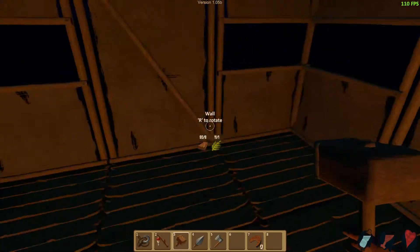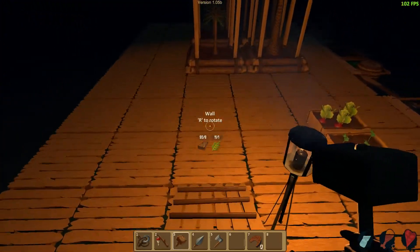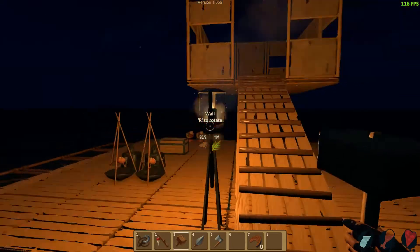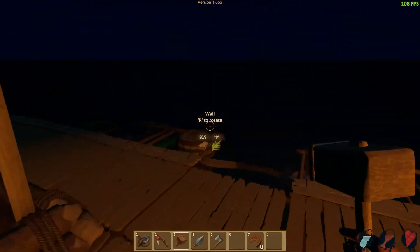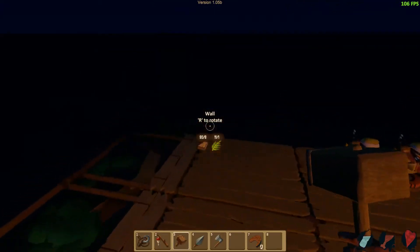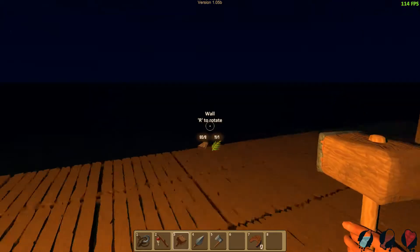So now we've got this done. In this version of the game, there are no beds or anything like that. But if you look on Steam for the early access stuff, it shows you some of the newer things — there's a hammock and cool stuff like that.